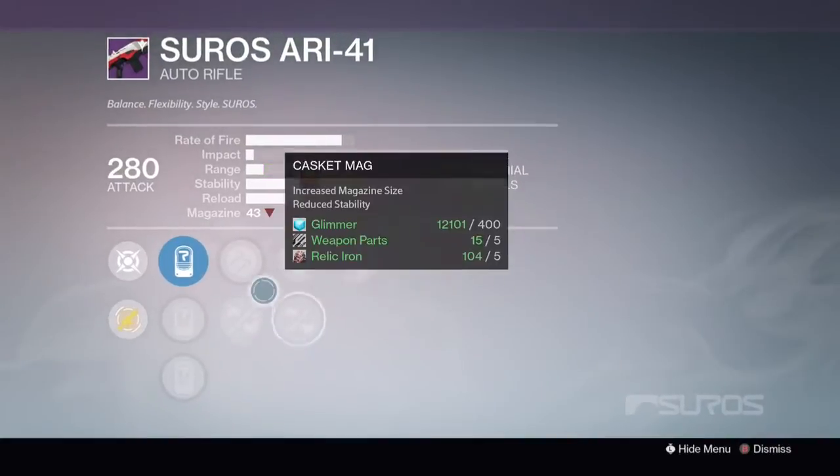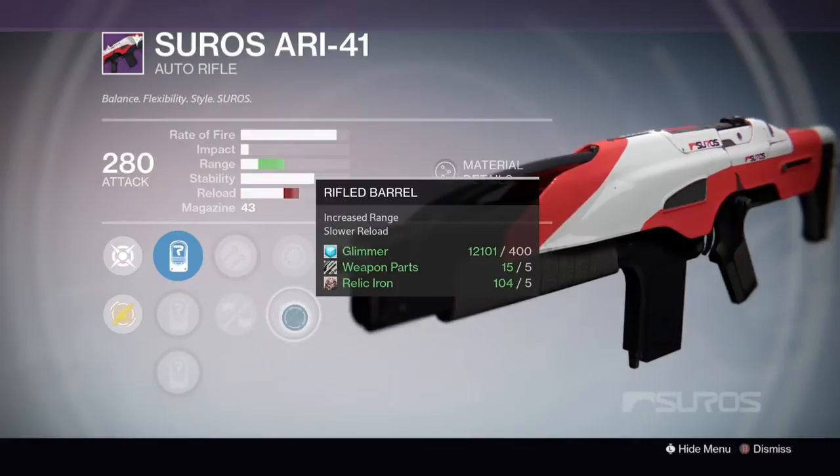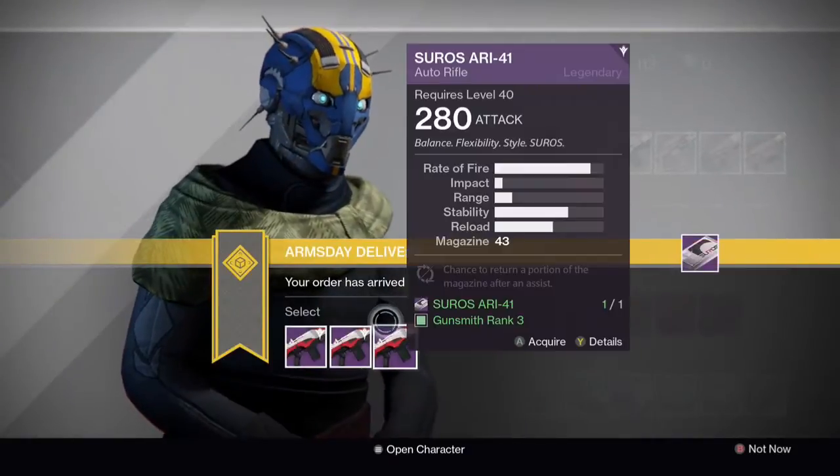The second one we have Hammerforged, Casket Mag, Snapshot, Rifled Barrel and Outlaw. Yep, that is a damn good roll. Outlaw replacing the damage perk from the rifle.